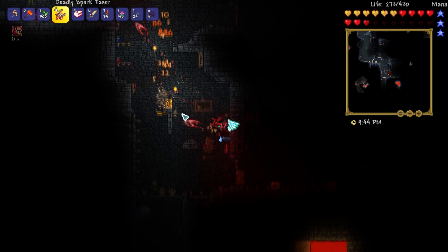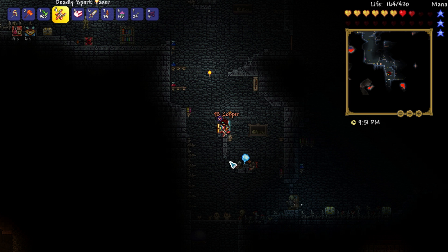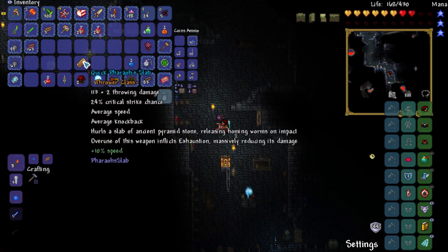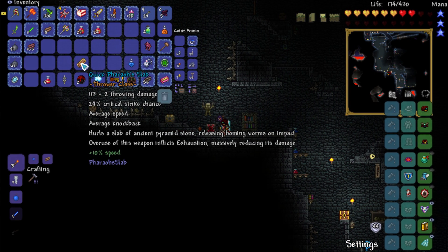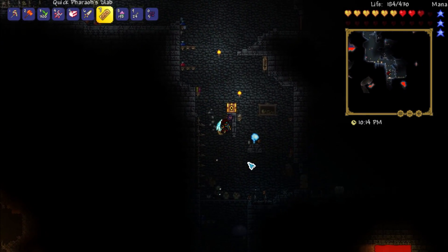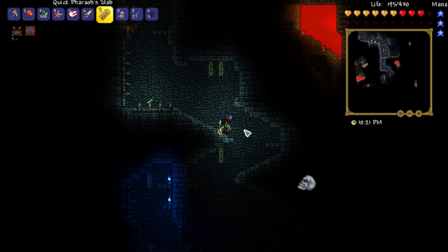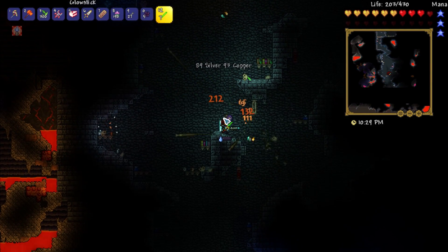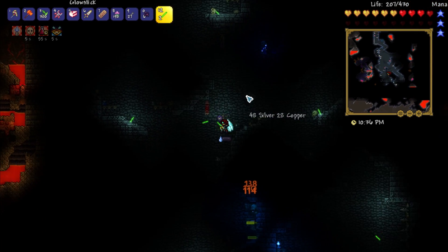So thank you to the people that pointed this out because I never would have looked in here. Apparently Thorium has its own version of biome chests in the dungeon. This one is the desert chest and it actually contains a throwing item inside of it, which is cool - I haven't actually looked at this before. It's called Thero's Slab: 113 plus 2 throwing damage, hurls a slab of ancient pyramid stone releasing a homing worm on impact, and it causes exhaustion. Oh my god, it's amazing - it's really good! For a free weapon that's really, really cool. I'm guessing you open that up after Plantera, like the other biome chests. I mean, that's made farming a little bit easier. I feel like this might actually be the best weapon we test today, which would be kind of crazy.